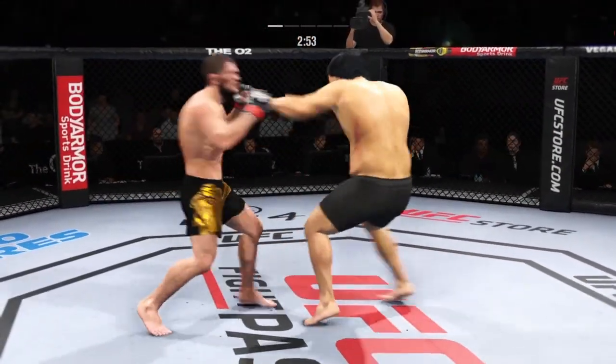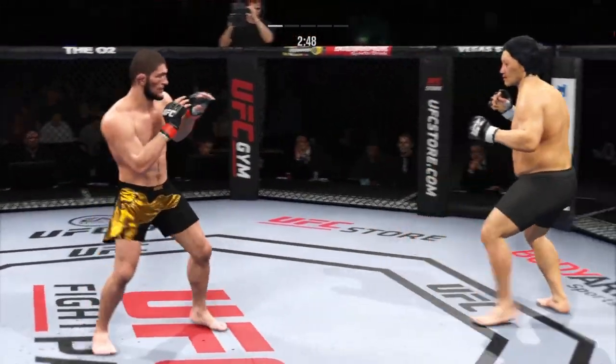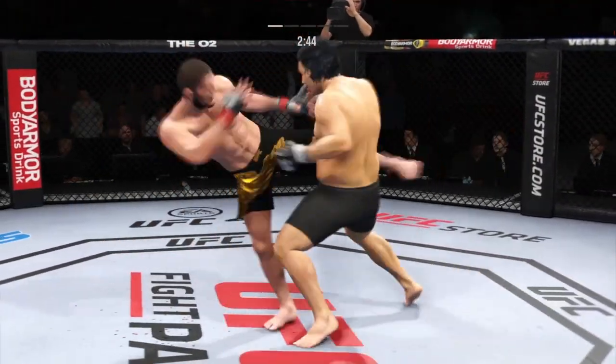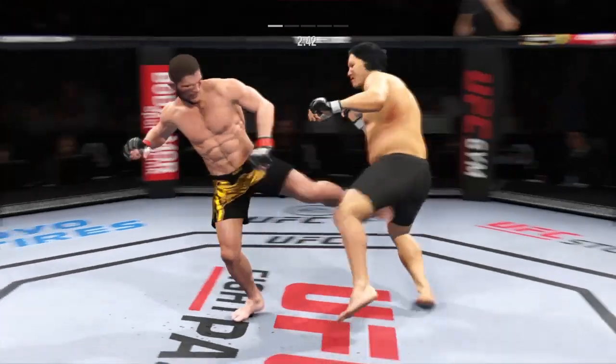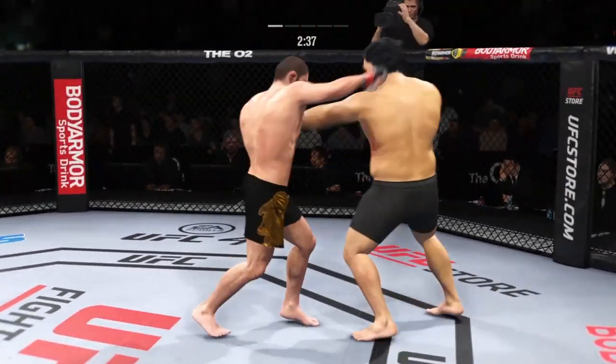Head kick. Punch over the top. He continues to do a nice job defensively, protecting his head, raising the guard, and really frustrating the offensive fighter a little bit. Lesson one in boxing class: hands up, chin down.